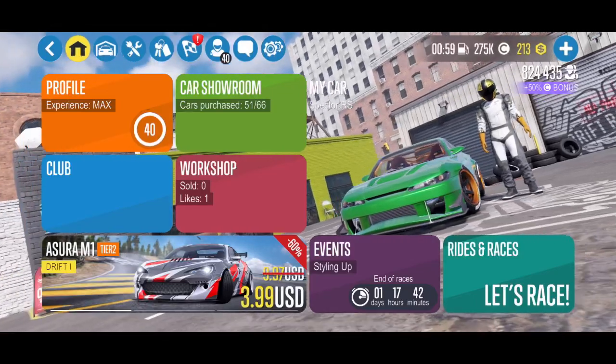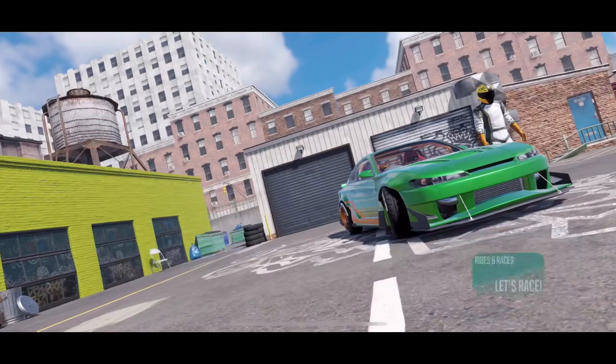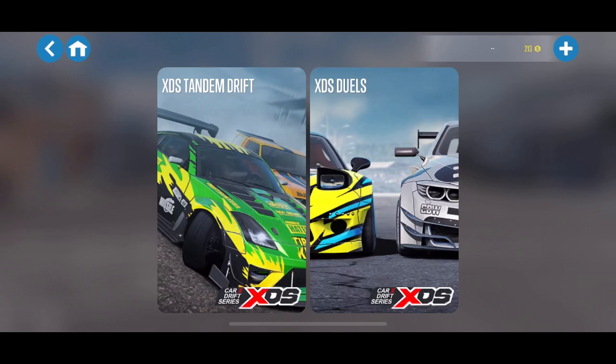Hi guys and welcome back to another episode of CarX Drift Racing 2 with Brogue Hammer Auto House. Today's episode is all about how to quickly make as much silver and gold as possible. There are about six different ways to do that, so here we go.